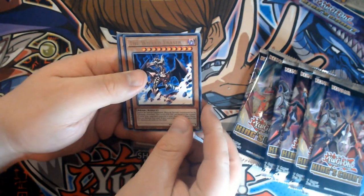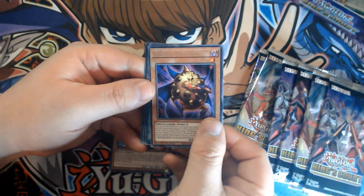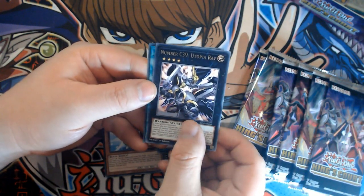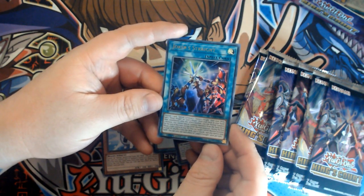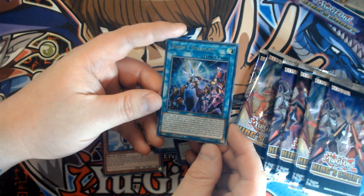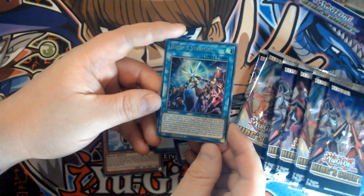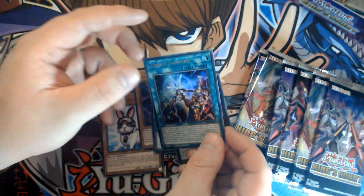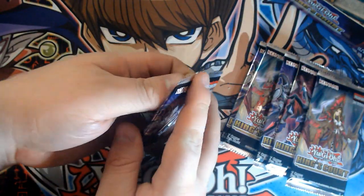Rescue Rabbit — another throwback — Golden Eyes Idol, Unexpected Die — really strong card — Number C39 Utopia Ray, Joker Straight. Reading the effect: discard one card, Special Summon one Queen's Knight from your deck, add one King's Knight or Jack's Knight from your deck to your hand, then immediately after this effect resolves you can Normal Summon one monster. You can't Special Summon monsters from the Extra Deck the rest of the turn except Light Warrior monsters. During the End Phase, if this card is in your graveyard, you can target one Light Warrior monster in your graveyard, shuffle it into the deck, and add this card to your hand. Each effect of Joker Straight can only be used once per turn. A really cool Ultra Rare — I really like this archetype.